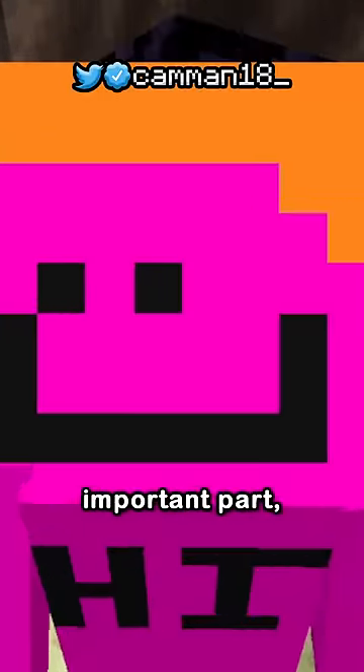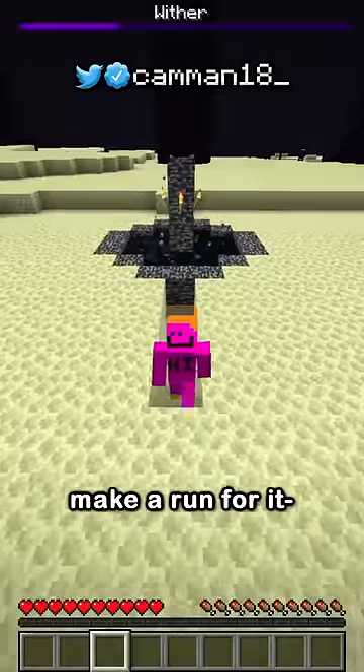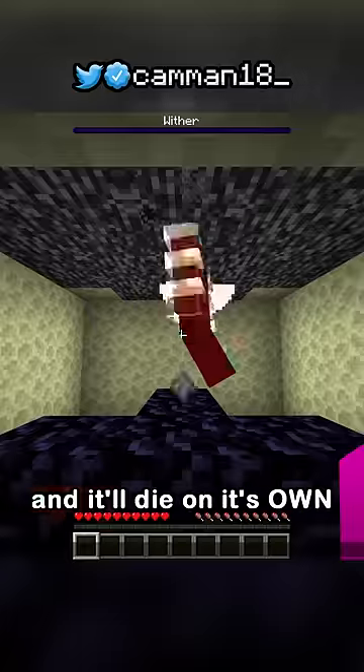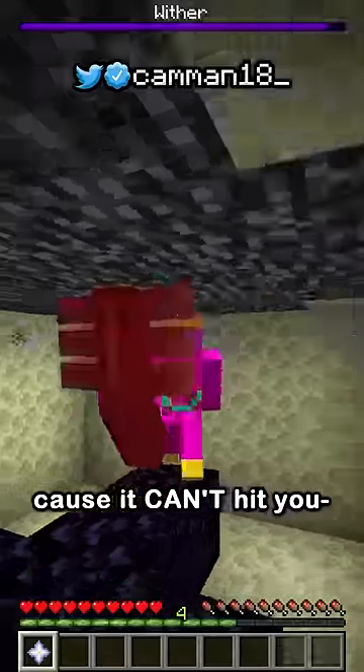Now the most important part? Make sure to click that subscribe button! Then place the skulls here and make a run for it. This will summon the wither suffocating in bedrock, and it'll die on its own — or you could stab it until it dies, because it can't hit you.